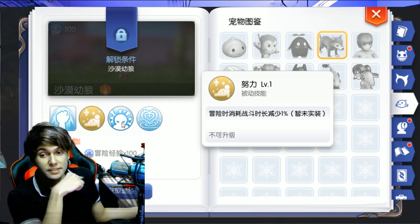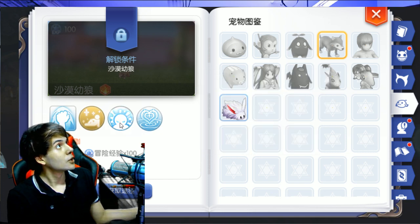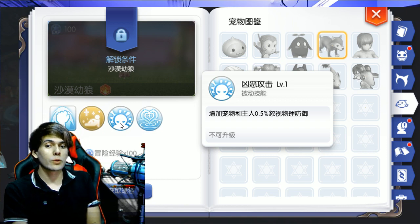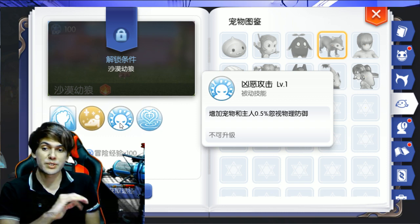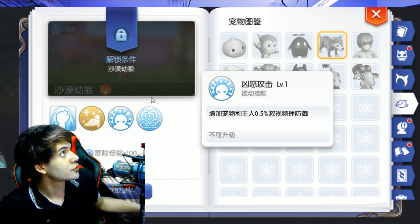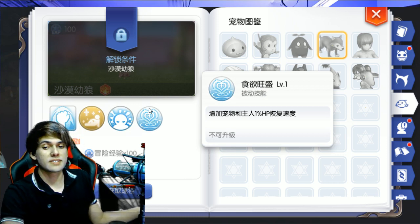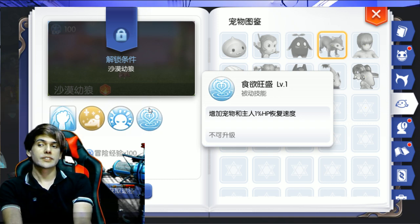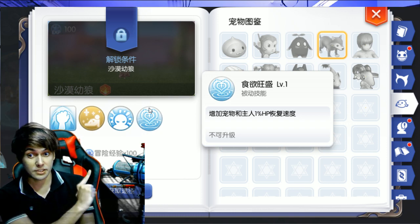One detail: that Starmina skill is not implemented yet, so it doesn't matter if you get it or not because it won't work. The next skill is Ferrell's Attack at 0.5% per level, which is 5% at level 10. And the last skill is Appetite Strong, which increases HP by 1% per level — so 10% extra HP at level 10. It's good for tankers and paladin tankers.